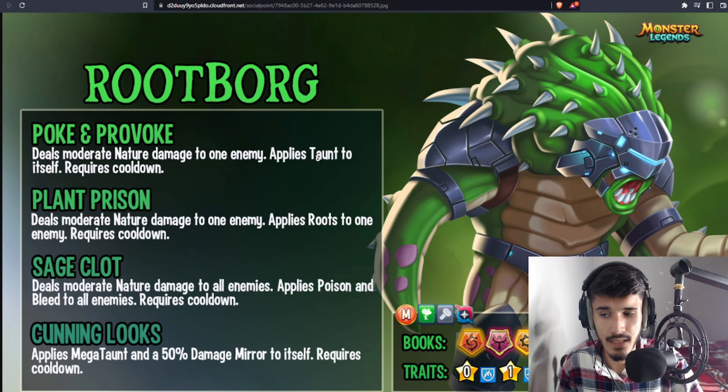You also have Cunning Lux, which is a mega taunt and 50% damage mirror to itself. Applying that Megaton with damage mirror is quite all right, but where are the healing skills? You need some type of skill that removes tortures or resists damage. Damage mirror helps, but I'd rather have an intersect — intersection is a lot better. This monster is two elements: nature and metal. It's in a mechanical book, nothing else for team wars, so only mechanical for the traits.